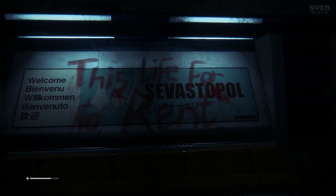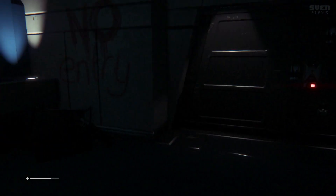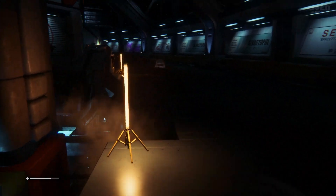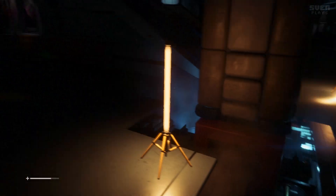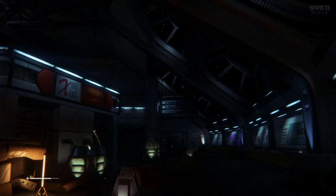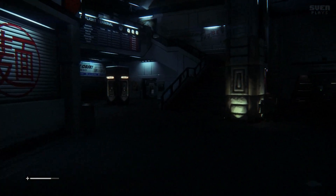No entry — it's a red light, so that usually means no entry. I guess I'm going upstairs. There's actually no jump button in this game. It feels weird to be in a first-person game with no ability to jump. I suppose I just go up and around.